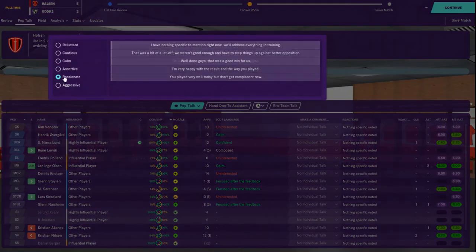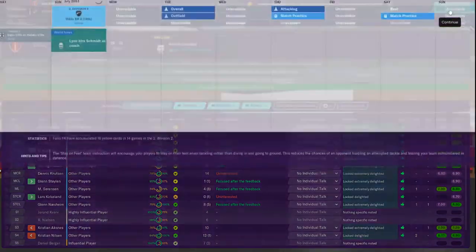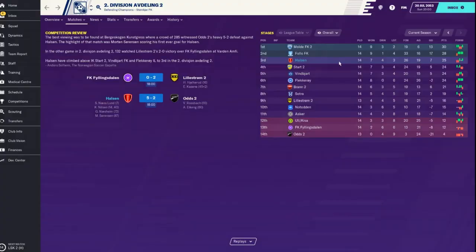We're going to go passionate - very happy with the way you played. The win and three points gives us 25. We're sitting third in the table which is the playoff spot. Remember, Molda can't get promoted as they're a B team. Folo is in the automatic promotion spot, three points ahead of us.